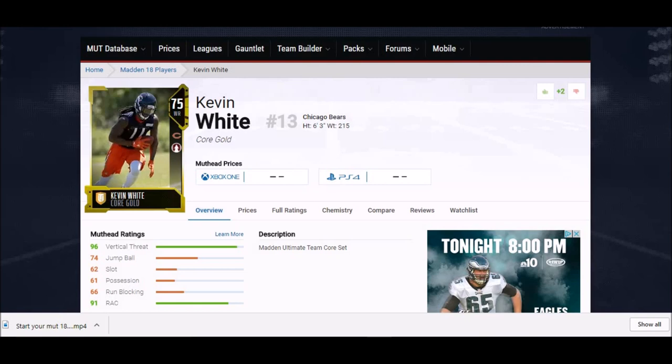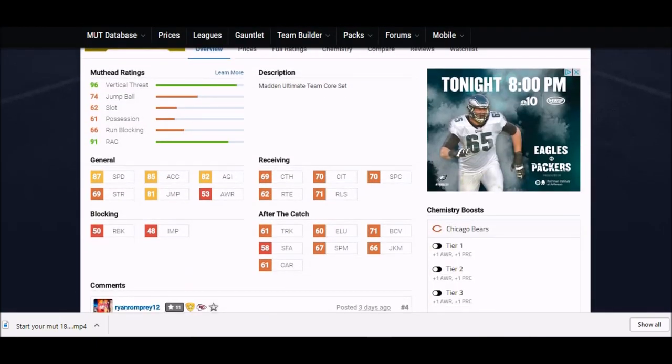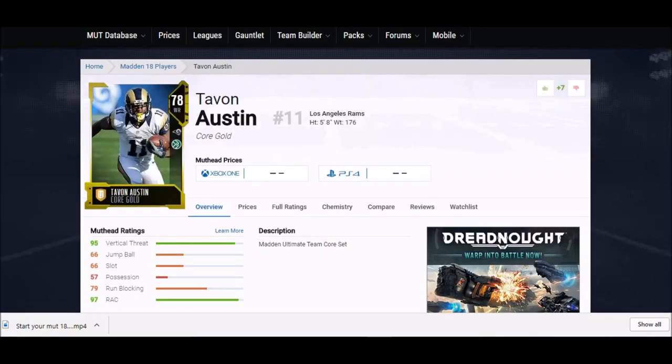Next up, another tall guy with speed — Kevin White. A lot of people forgot about him; he's done nothing in the NFL, but he's still a really good shell of a player. Six foot three with 81 jump — that's pretty good. He's got 87 speed, 85 acceleration, and his catching stats are in the 70 range, so he's got better hands than most of these guys. Definitely a guy worth picking up.